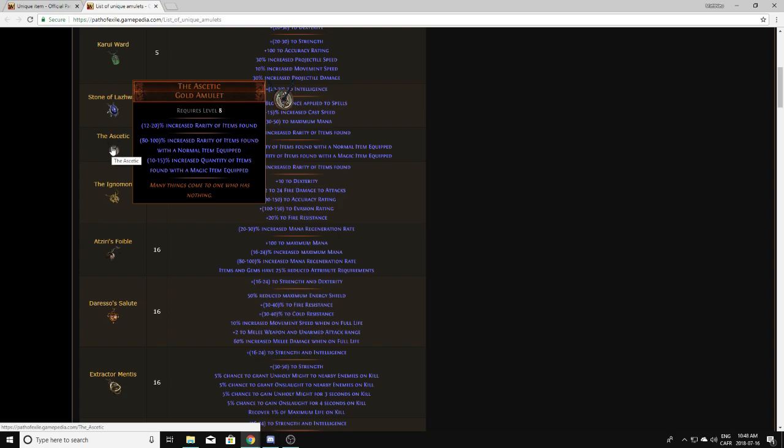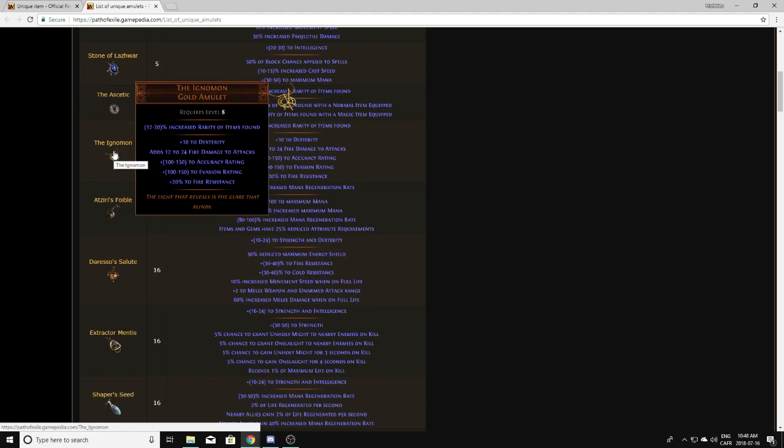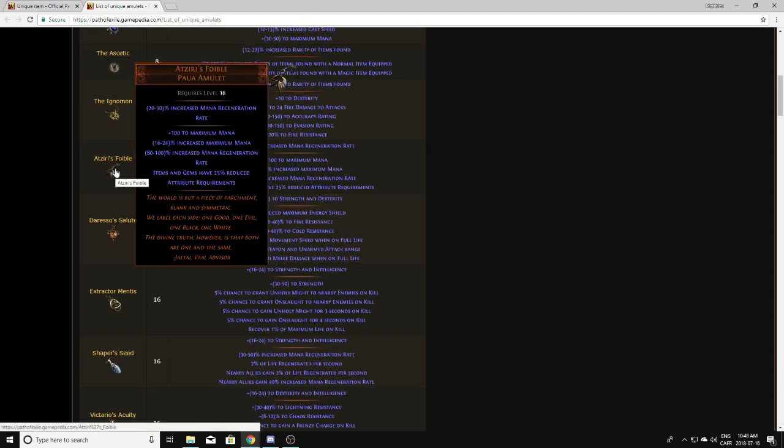The Ascetic is worth a little bit — a good roll can be worth a good amount. I sold one for 20 chaos with a perfect quantity roll and a minimum rarity roll. Ignimon is not something you should pick up. Aziris Foible is something you should pick up — not because it's worth a lot on its own, but because a good roll on it will be worth a lot. For example, a 22 to 23-plus percent mana with a 95-plus percent mana regen rate will be worth up to 1 exalt, a perfect roll up to 2 exalts, and with a good corruption it can be upwards of 10 exalts.